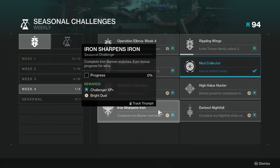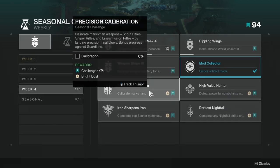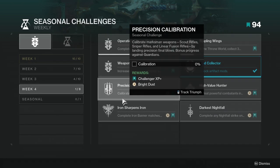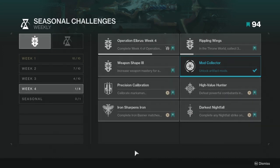Iron shapes iron — complete Iron Banner matches and earn bonus progress for wins. This one might be annoying if you're not high enough light level to actually kill people. You have to kill people to win, so it might be rough. I haven't gotten into Iron Banner yet — it's literally six minutes into the reset. Next is calibrate marksman weapons — scout rifles, sniper rifles, and linear fusion rifles — by landing precision final blows with bonus progress against Guardians. This would pair well with Iron Banner if you're a masochist, but I'd probably just do it in regular Crucible.